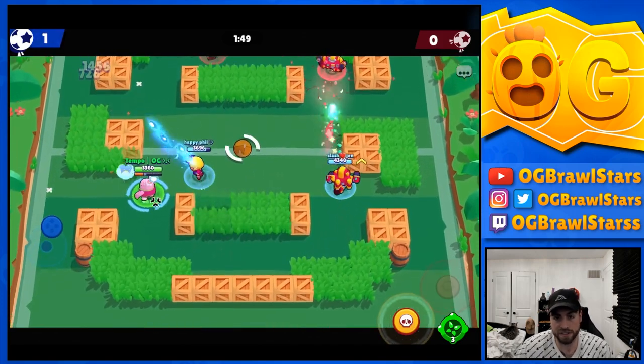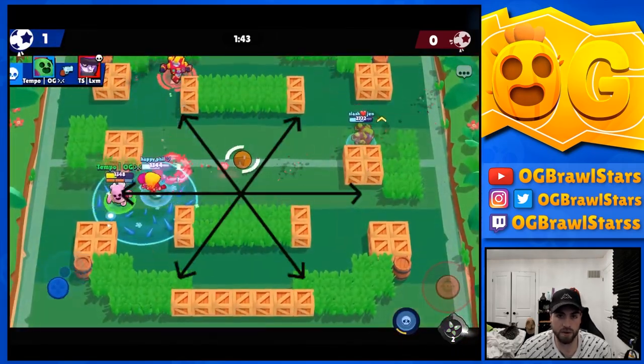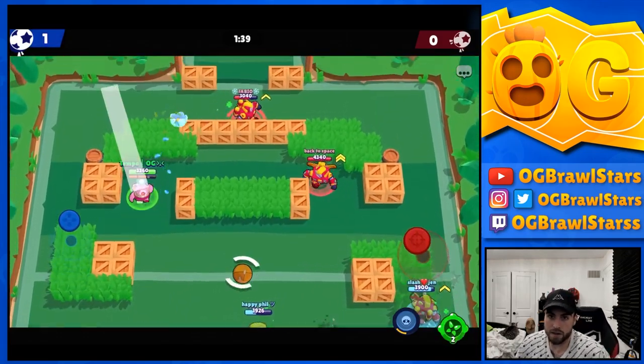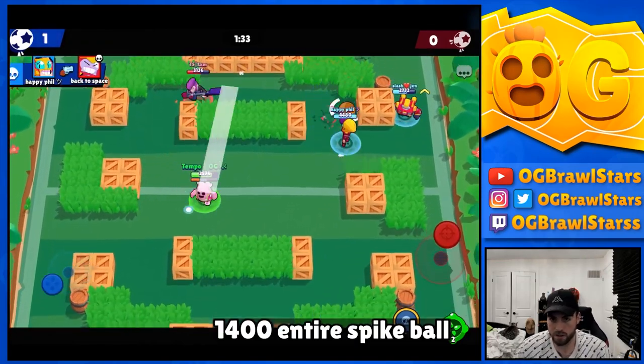His main attack without the Fertilizer star power breaks into six different directions - always the same pattern. Each spike does 728 damage and typically you'll hit around 1400 if you connect with a full spike ball, sometimes a 2K.